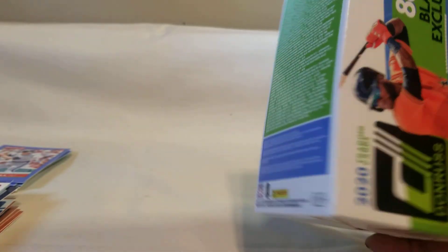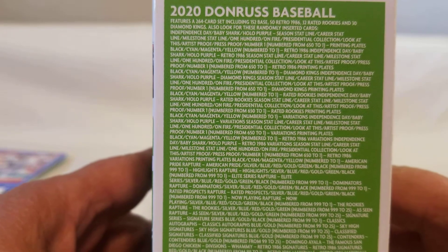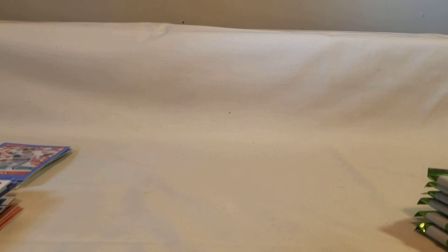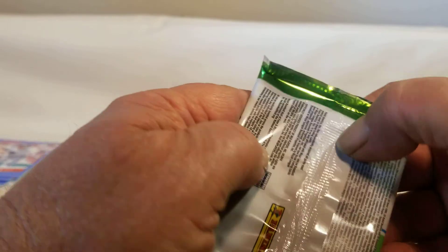I'll go ahead and swing into the blaster box — or value box, whatever you want to call it. I'll give you the odds on it — I'll slow it down so you can see. It's 11 packs, 8 cards per pack — so that's 88 cards. Let's get to ripping.